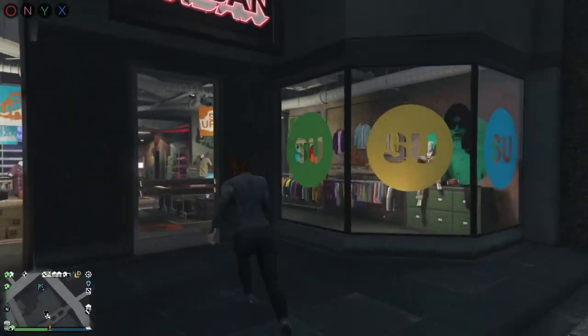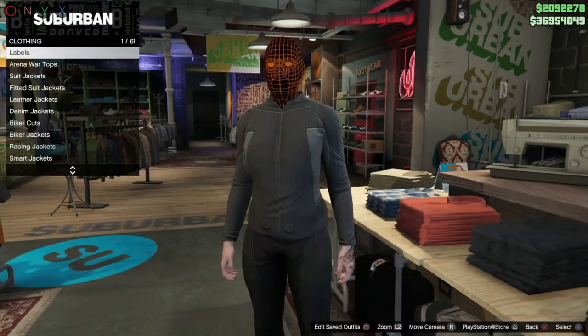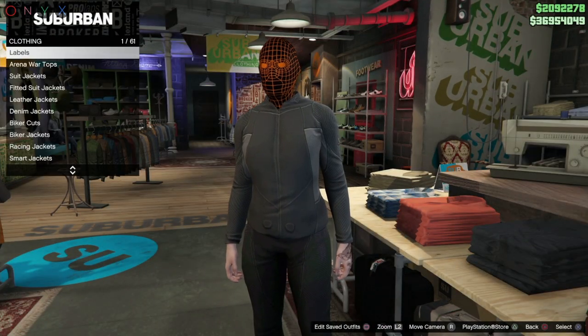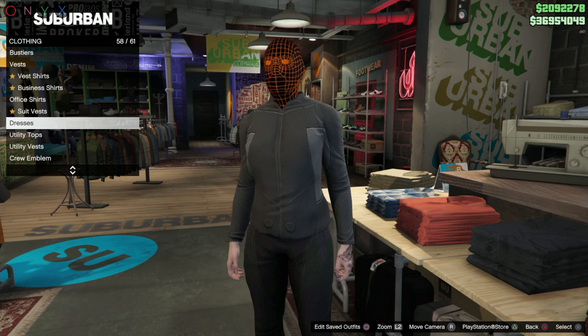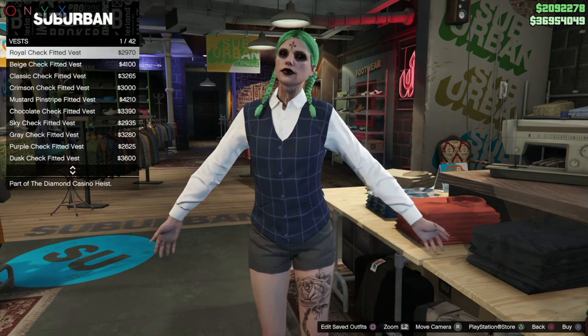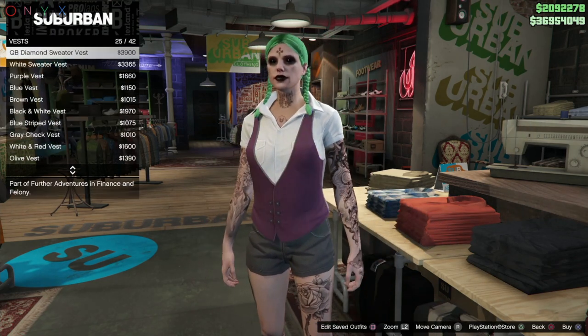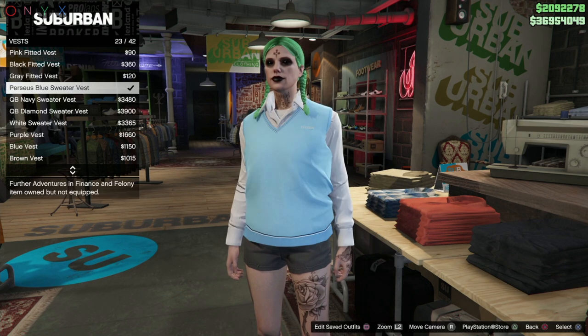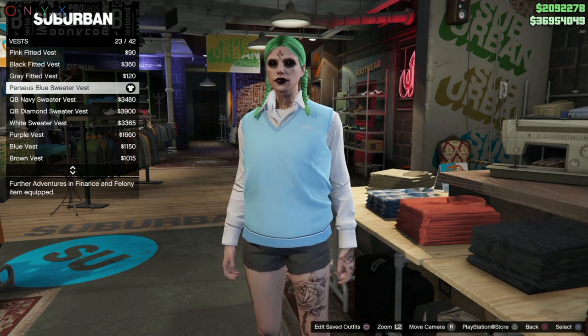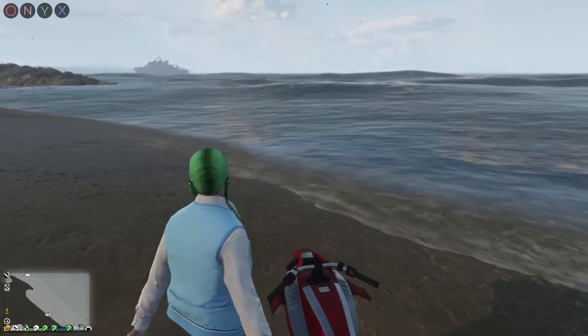Now make your way back to any clothing shop, go to the top section, go down to vests, and put on vest number 23 out of 42. I'm just going to go through and find the right one — and it is this one right here. Go ahead and buy that vest, then go back outside.